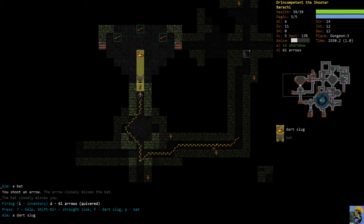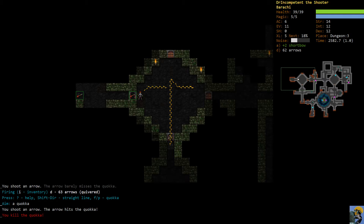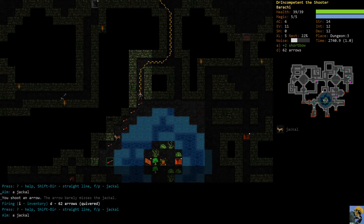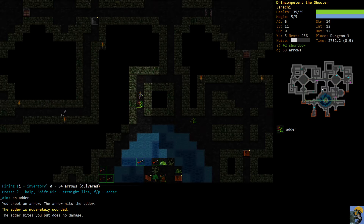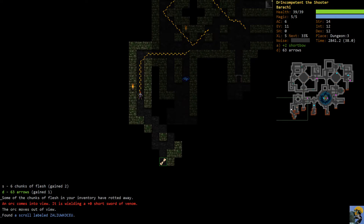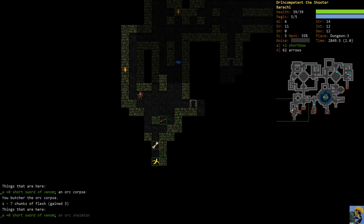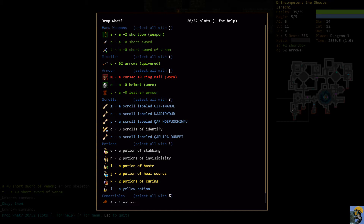I'm going to fire on this dart slug because he's more dangerous to me than the bat. It's a quokka - boom, get him. We've got a leopard gecko - not a problem, blast him. Now there's an adder coming so I want to fight in this hallway to make sure we're fighting just one enemy at a time. Snakes are very hard to hit but luckily he didn't get us and didn't poison us. This orc has a short sword of venom which we're going to immediately take - we'll walk over him, butcher his corpse, pick up the short sword, and drop our regular short sword.